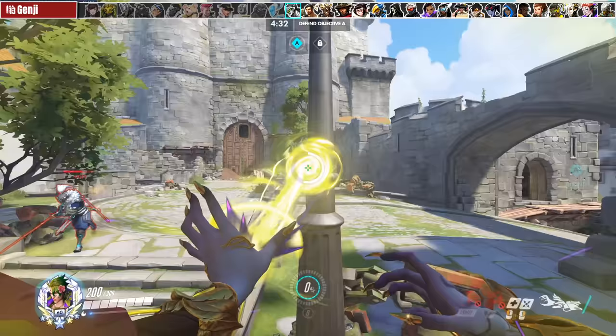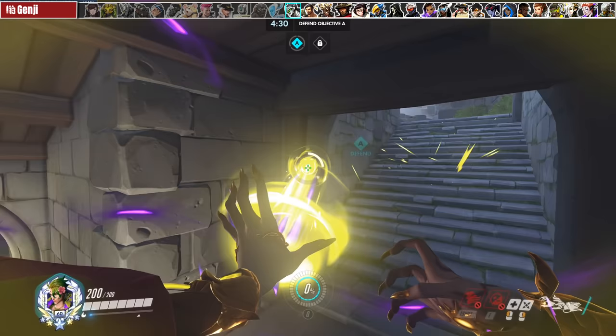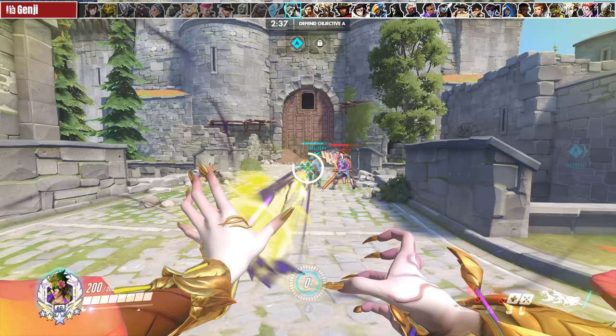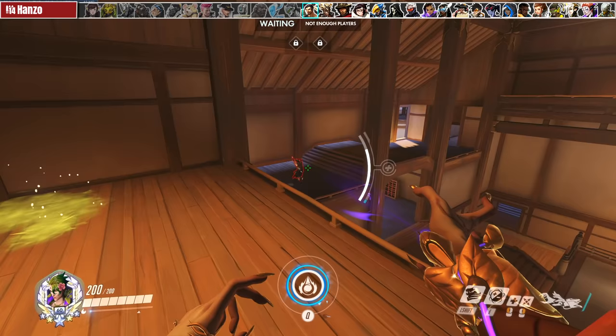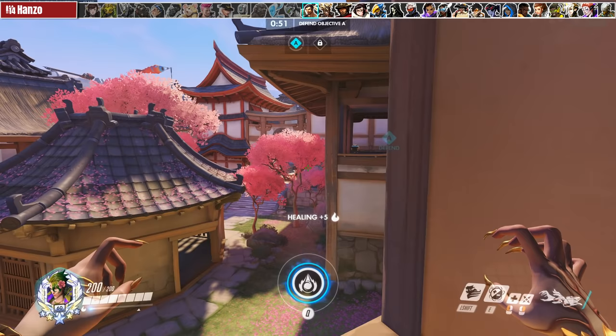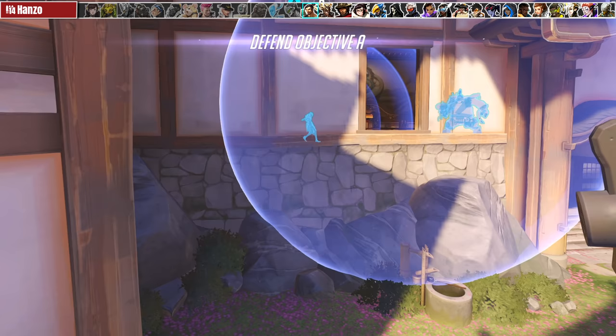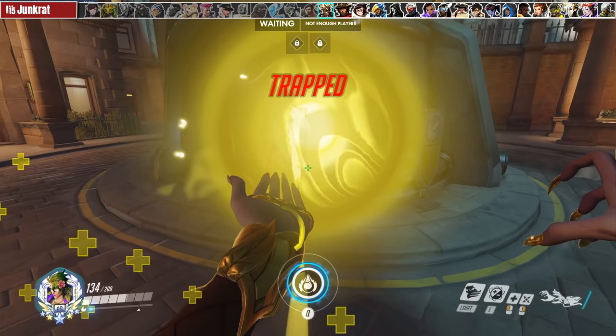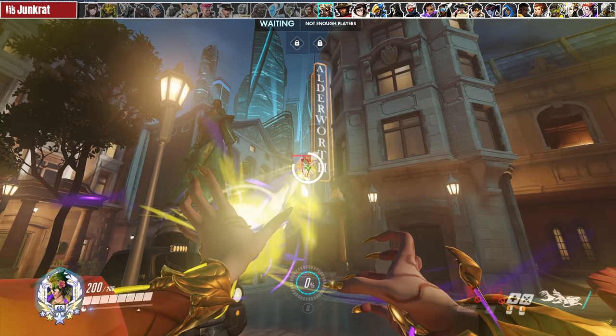Genji has a movement speed buff when he's ulting that is similar to Moira when she's ulting — it's close enough that as long as you have some space between you, he can't really catch you. Your Coalescence healing is also strong enough to out-heal Dragonblade. I don't recommend dueling Hanzo unless his Storm Arrow is down; otherwise try to be as unpredictable as you can. If you get hit by his Sonic Arrow, you can actually carry it away then fade to drop the arrow so it doesn't give vision of your team. If you get trapped by Junkrat, don't panic and fight right away because Fade does not cleanse the trap — wait and see if there will be danger first and try to sit it out.